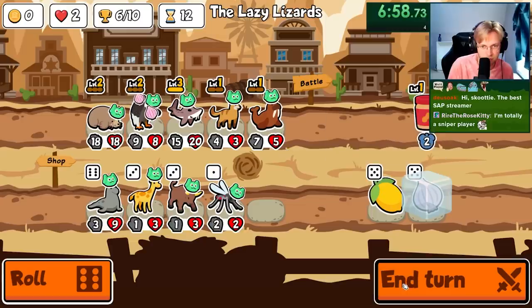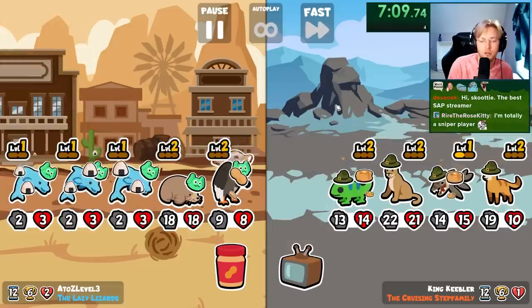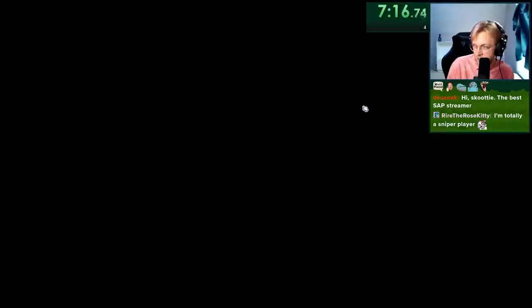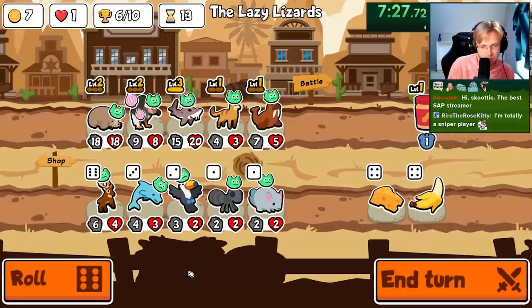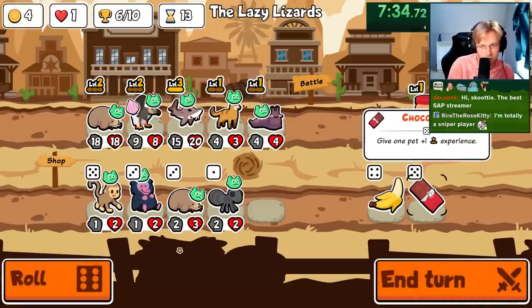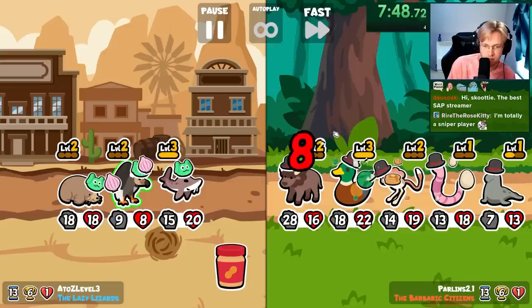I don't want you to hit the vulture though. Maybe that's wrong. Please leave me alone. I hate everything. I just want summons. This is what I want — I just want the vulture to go off a ton, but I'm going to get sniped. Thank goodness there's no snipers, so now maybe we can do something. Still not strong enough.